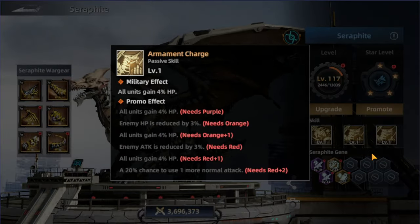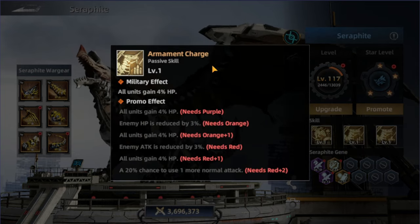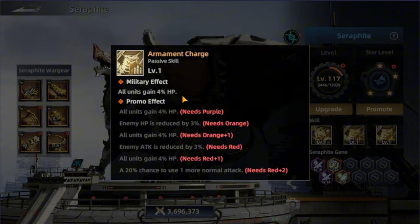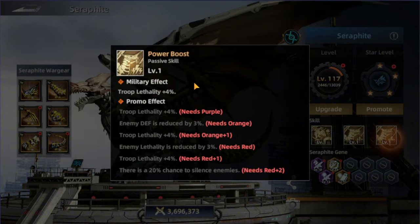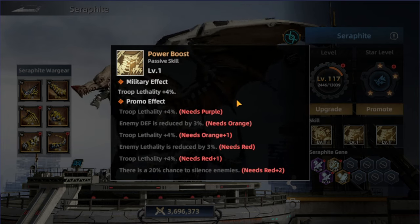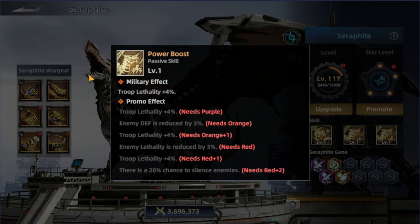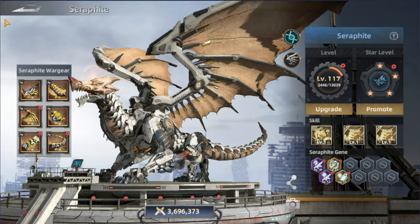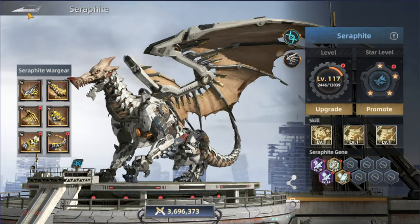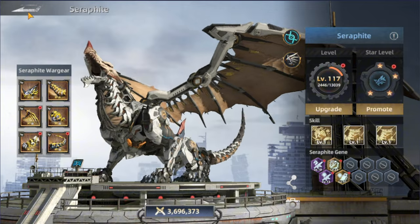We also have different passive skills. The Armament passive gives all units a 4% HP increase. Then there's the Power Boost passive, which increases true lethality for all troops — the rider, fighter, and ranged. So now we've covered all the stats and everything about the surf fight.